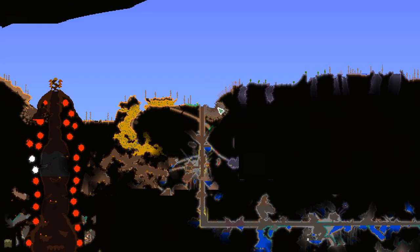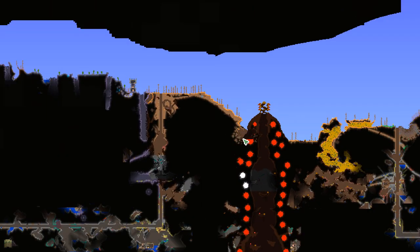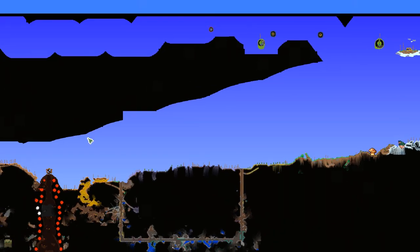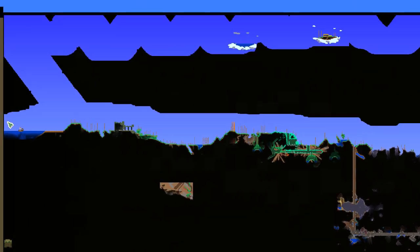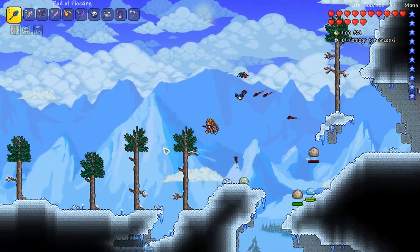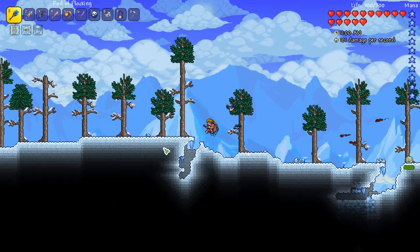I had another meteorite fall, so we've got this one right here and a few pieces over here that I might mine out. I'm gonna repair that area anyway soon. And then we have this meteorite over here — I'm gonna mine out both of those. I do have a full stack of dirt and I'm going to build up and build my own meteorite up in space. I have calming potions as well. Let's do this!